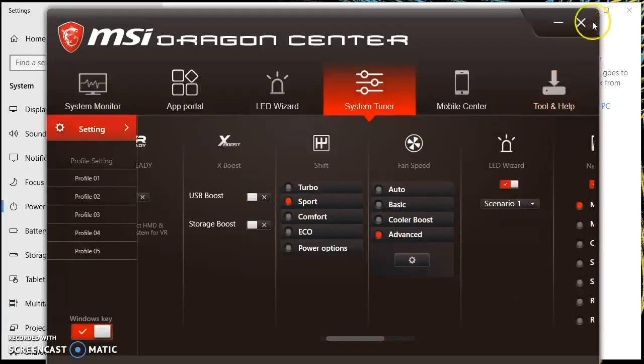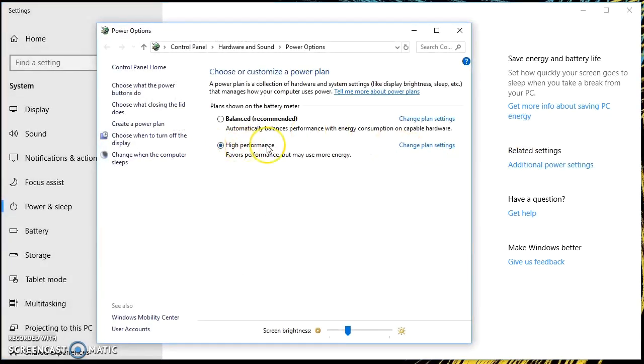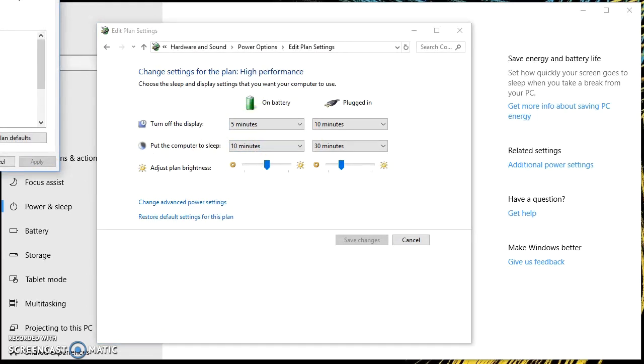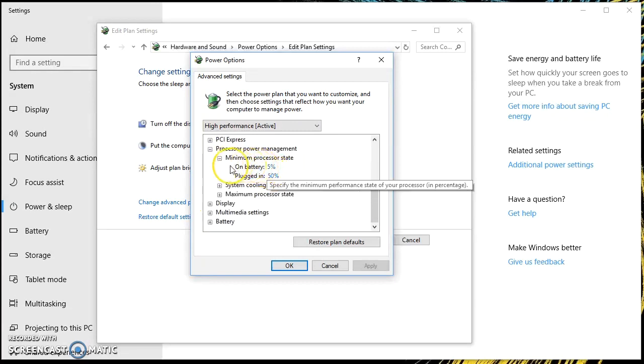I just bring up Dragon Center and change to sport mode or turbo mode, then update the power settings menu, and we'll see that we get brought into balanced or high performance. We just do the same thing — go to advanced power settings, processor power management, minimum and maximum state.